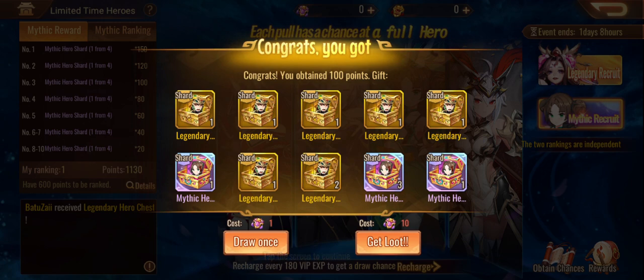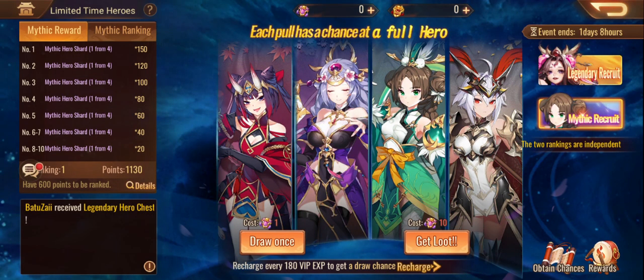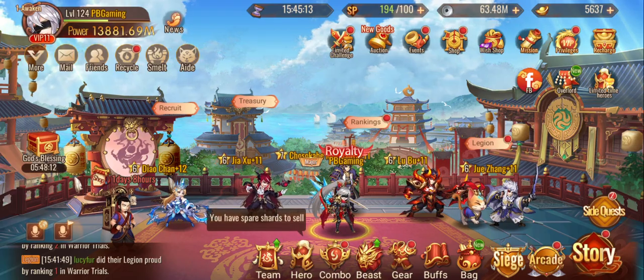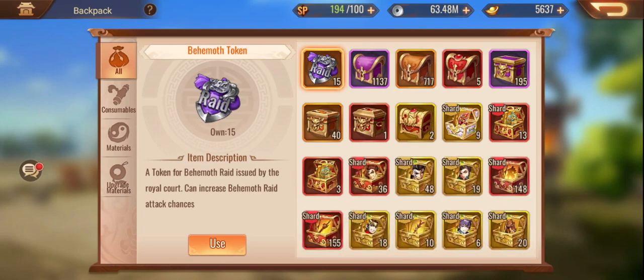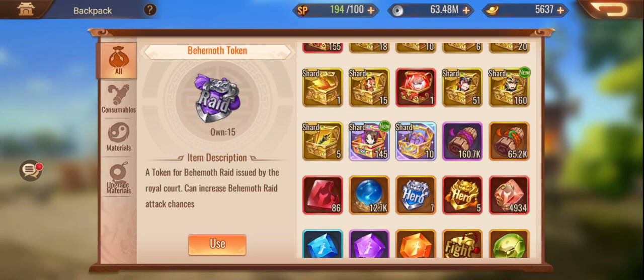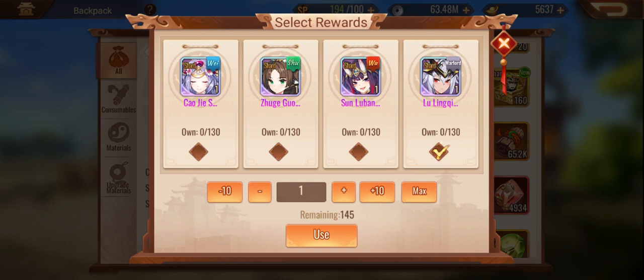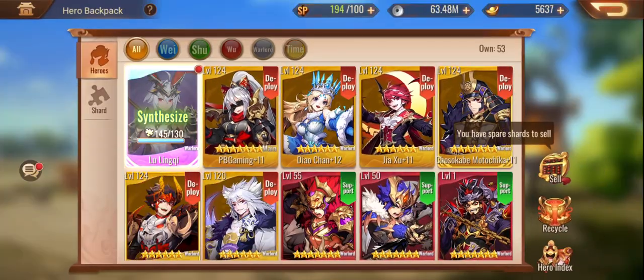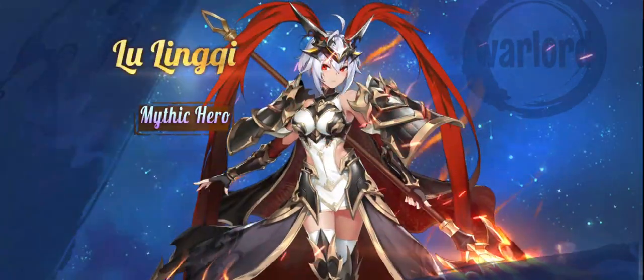No joy on the full copy just yet. It looks like the only person to pull anything is old mate Batu Batu. At the moment we're currently leading the charge — that may change if Ven decides to spend big. 145 shards — that's enough. That's enough for me. We're going to go straight in there, pull it out.